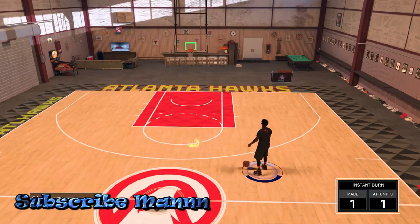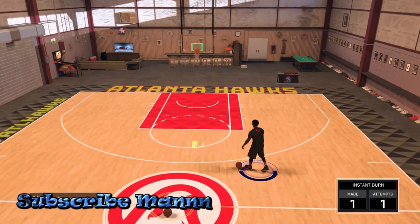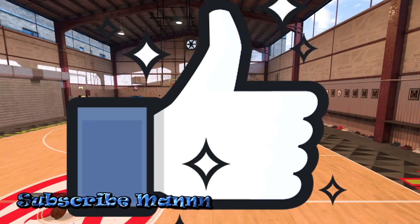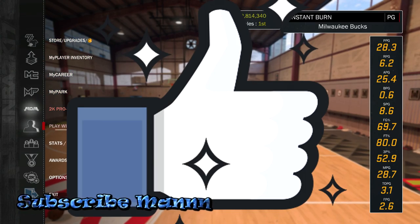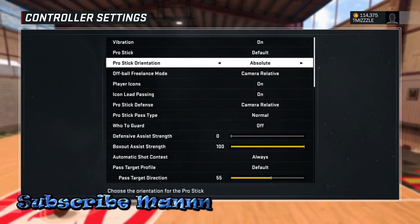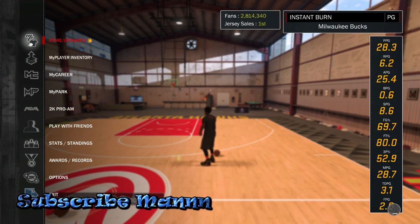It is also very easy to speed boost out of, to do combos out of, and most people aren't even expecting it. Before we get started, I need y'all to get that like — it really helps out the channel. The very first thing you want to do is go to your options, then go to your controller settings, and put your pro stick on absolute, so you'll have the same dribble moves all over the court so it doesn't mess you up.